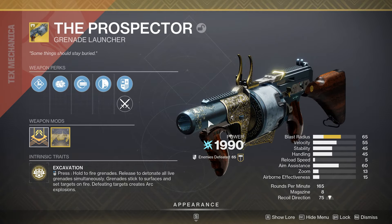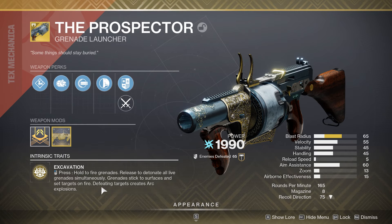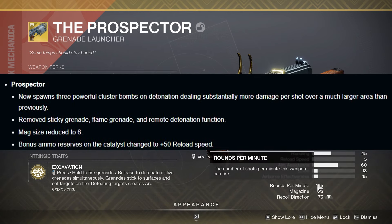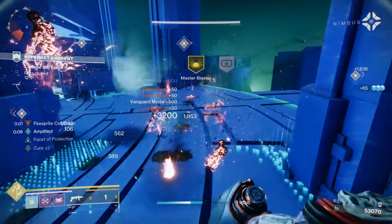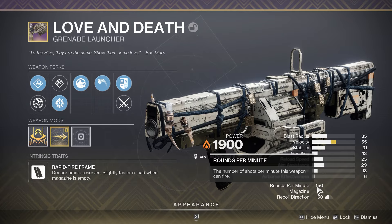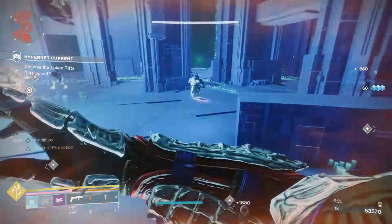After that we have the Prospector — a heavy grenade launcher. This is a hard one to judge because it's really getting a complete rework. No longer will it have sticky grenades or do the weird fire damage. Instead, it's going to have massive cluster bomb explosions, and that could be really good. We are talking potentially a massive boost in power. This already has a 165 rounds per minute rate of fire, and if you look at a rapid fire frame grenade launcher like Love and Death, it only has 150. That means the Prospector shoots faster than the fastest archetype for legendary grenade launchers in the entire game. The damage output for the Prospector could actually be crazy.